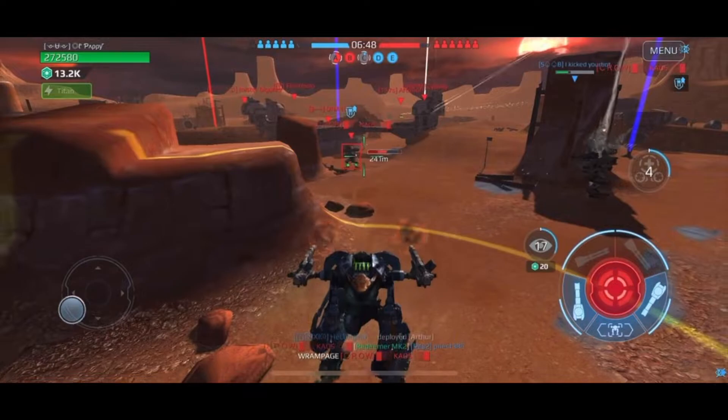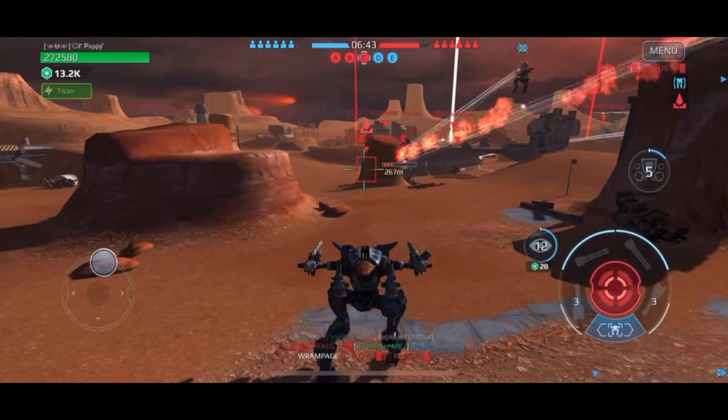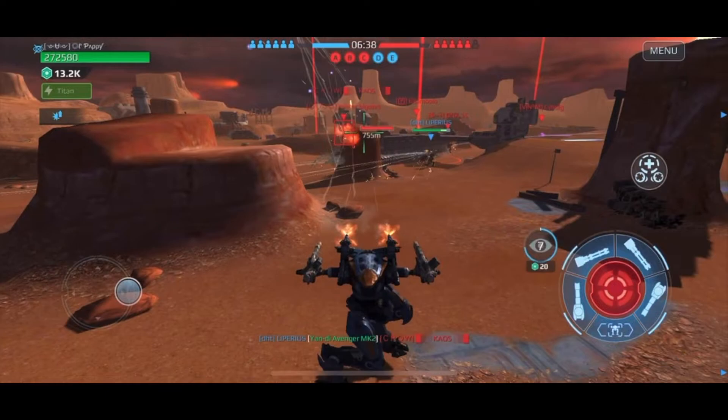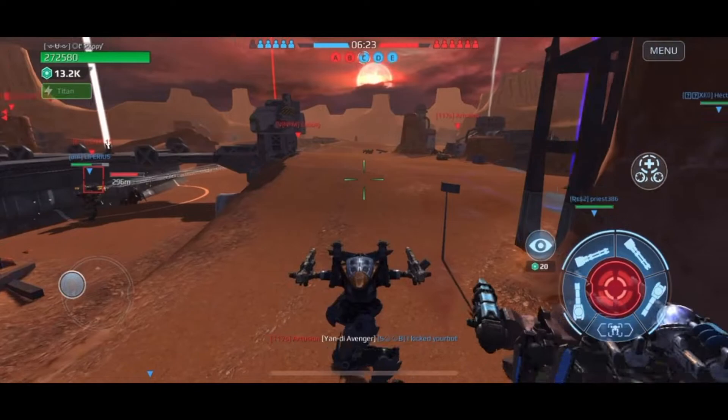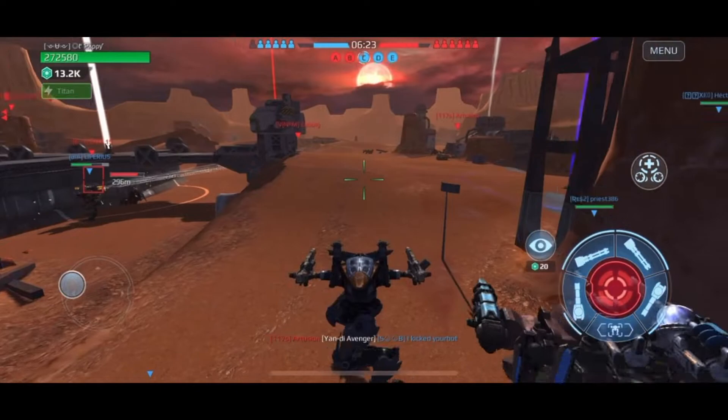I'm waiting for this guy — he's got a bit of a lag, maybe he's an Android player. I'm basically anticipating he's going to come out from behind there and I'm going to hit him. Look at the acid damage — he goes behind that rock outcropping and I continued to damage him even though he was around the corner. There's another guy hiding underneath that bridge in the canyon, but he's not going to come out.